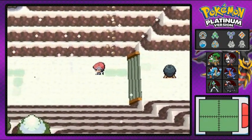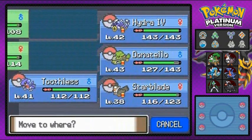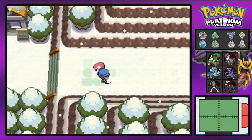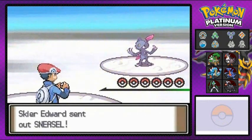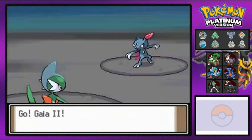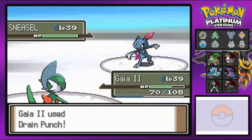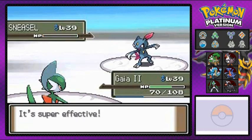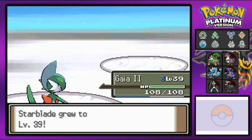There's a rock climb area right there which we'll eventually get to. We'll figure it out. Now battling skier Edward, who comes out with a Sneasel — like a sparkly vampire Pokemon. There you go — slash attack is very physical. Drain punch: take some of its energy, make it your own. It's very weak to us, and just like that we drain all its energy. All hail Gaia number two!